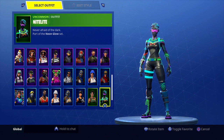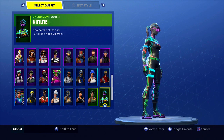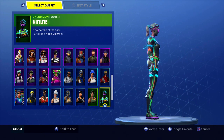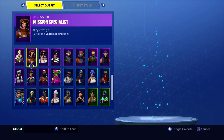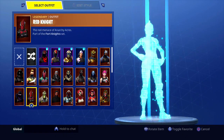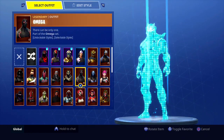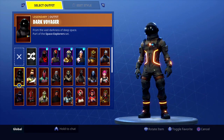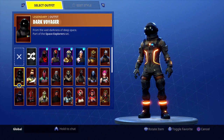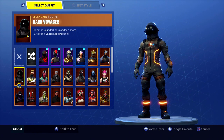You might think Nightlight is another good example, but she is not. You want to avoid using very bright characters like her, the Dark Vanguard, and the Dark Voyager. The reason is pretty obvious — they are a humongous target. They have a lot of light on them and can be seen in bushes, around trees, and in houses.